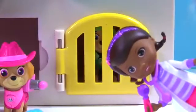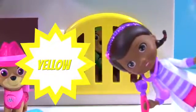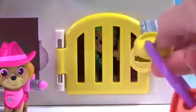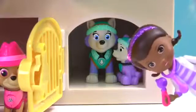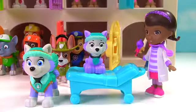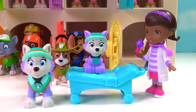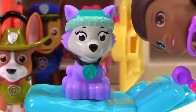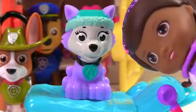It's the last door. What color is it? That's right, it's yellow — so we need the yellow key. Everest and a little Everest puppy! Everest, is everything okay with your puppy? Actually yes, she's great, Doc. She's just due for her one month pup appointment. Her ears look nice and clean, her heart sounds great — this little pup is the picture of health.